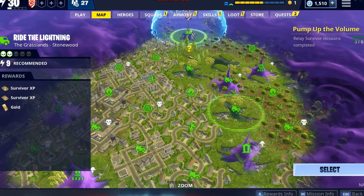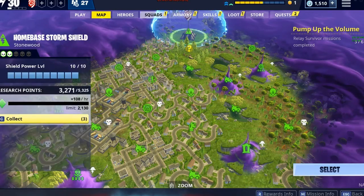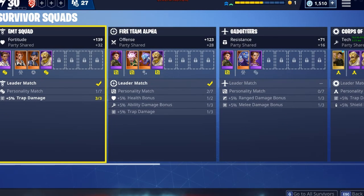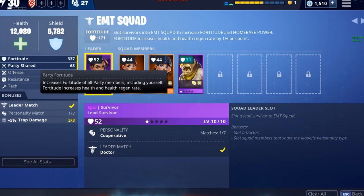This game is very grindy — one of the downfalls, but at the same time the thing that keeps you playing. Survivor experience levels up your survivor squads, and your survivor squads are pretty much your talent points in this game. As you level them up they get stronger and they add to your health, your shield, and your stats.